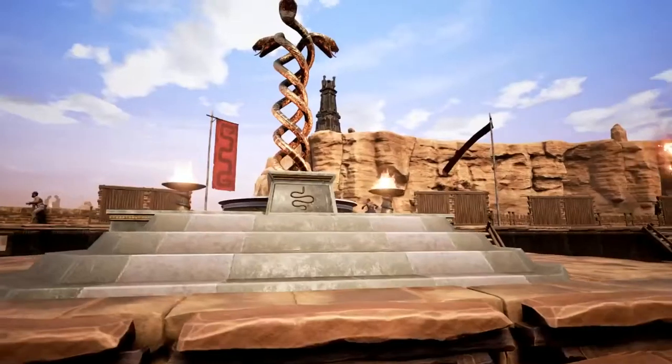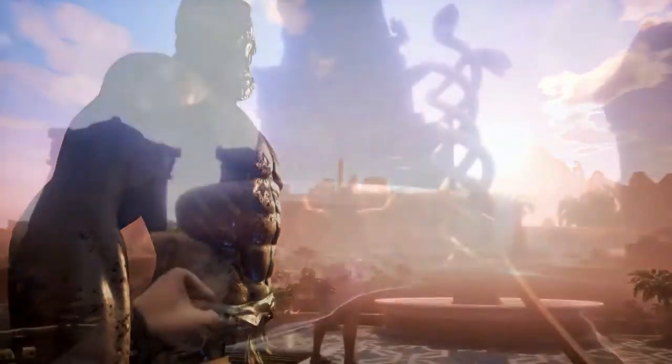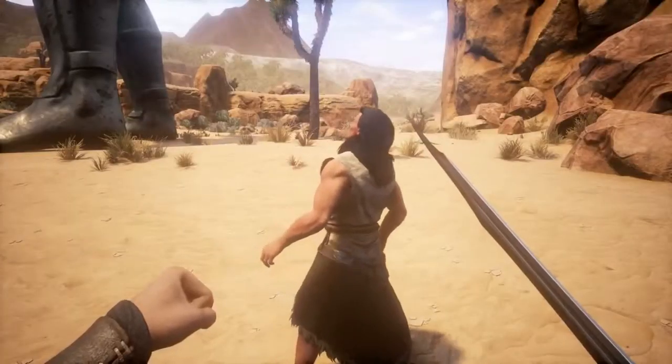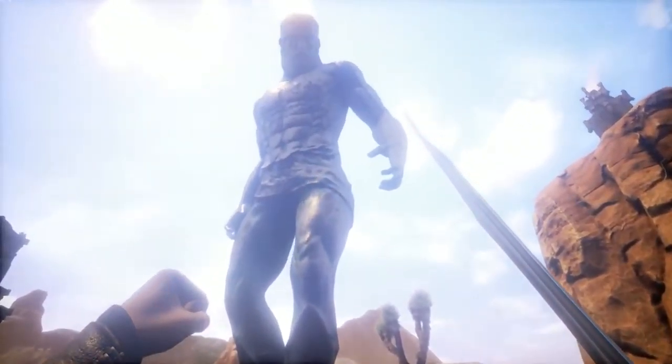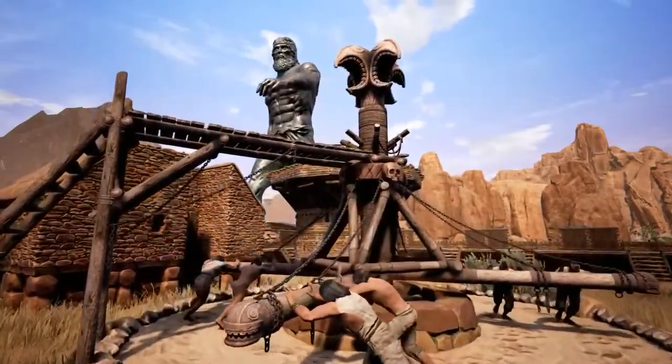When you plan your base, you should also make sure you have enough space for an altar, and you need altars in order to unlock the religion path. The avatar is the ultimate expression of your religious fervor in the game. When facing enemies with the ability to summon avatars, it pays off to think about your base layout carefully — when one of them steps on your city wall, it's going to crumble.